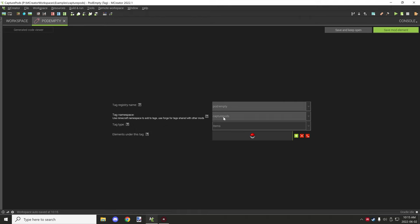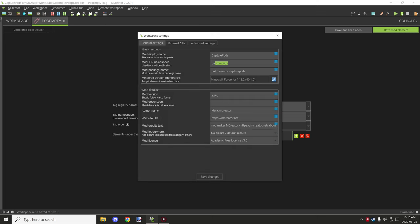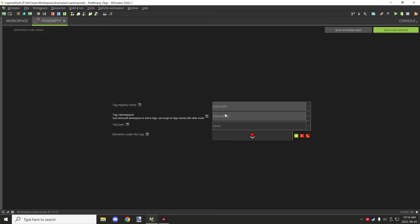The entity tags are set up as 'pod/empty' under the mod's namespace, which is 'capture_pods'. If you've renamed the workspace, go to Workspace Settings and find your mod's namespace there. You'll need that namespace for this. If it's under another mod's namespace put theirs instead; if it's under the Minecraft namespace put that. I suggest putting it under your own mod's namespace to keep things separate and avoid mod conflicts.